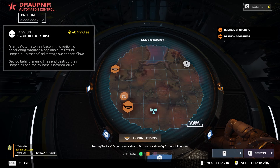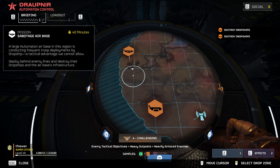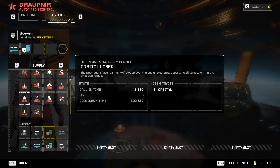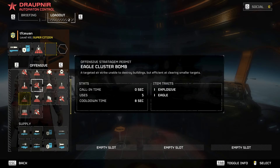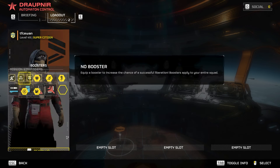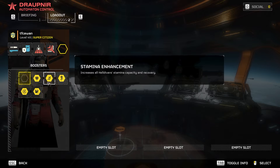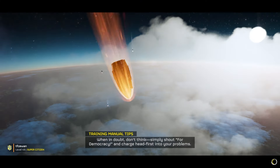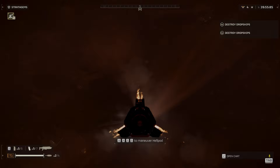Enemy dropships incoming. I'm going to be a bit ballsy and drop right here. Loadout: railgun, shield generator backpack, orbital laser, and eagle cluster bomb. I'm just going to do a lot of running. Some of the strategy gems you use are dependent on how you're going to play. So - railgun on Automatons, whether the nerf is that bad, we'll see.